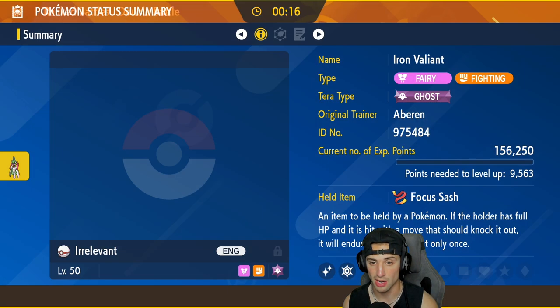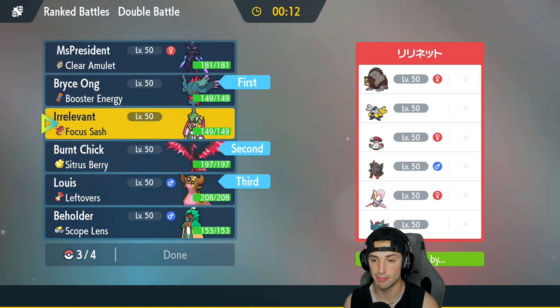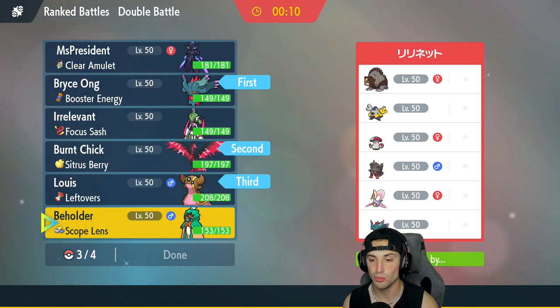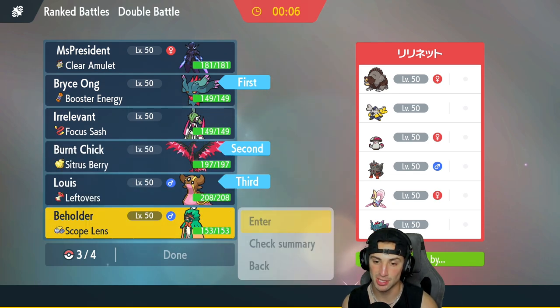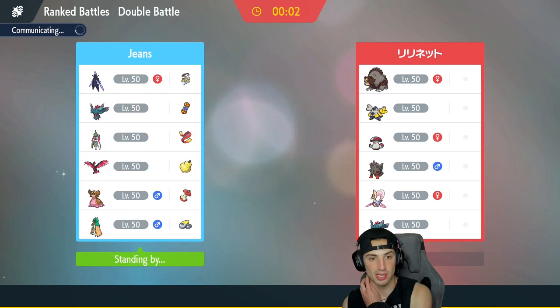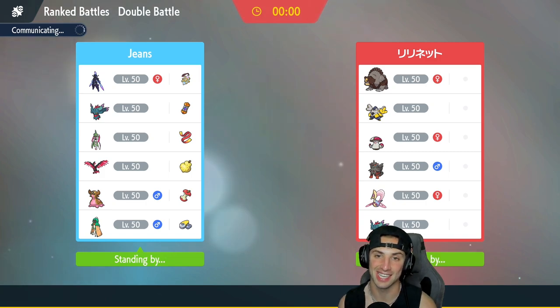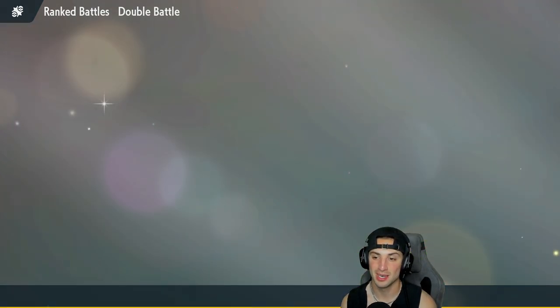Iron Valiant has Focus Sash which I like, with Spirit Break and Close Combat. But Decidueye is a really cool Pokemon — maybe I should have led with it, but it's all good. I'm going to bring Decidueye and try to showcase this Pokemon in match number one.